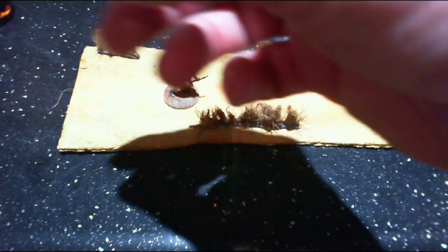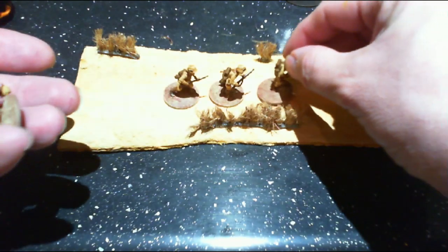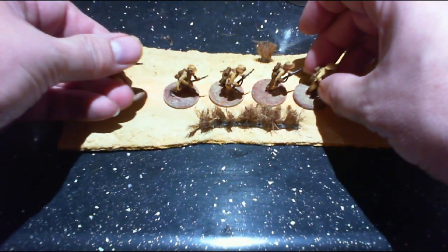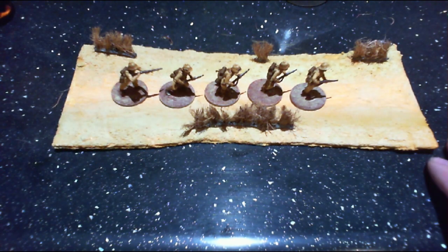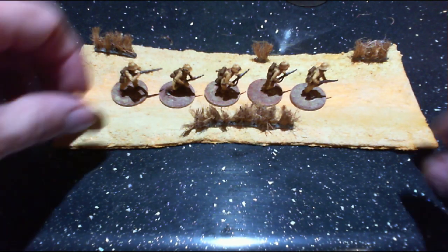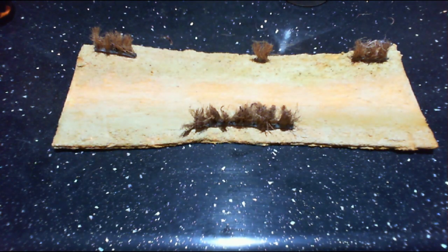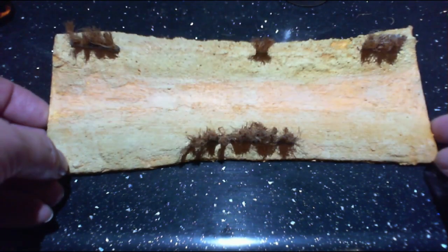So that's it — my desert wadi, a dried riverbed. And as is customary when you've finished a piece of terrain, you put some figures on and try it out. So here we go — a five-man Italian patrol moving down the wadi. There you go guys, an easy and quick way of making a wadi. This is the only one that's done so I've got to finish off all the others.